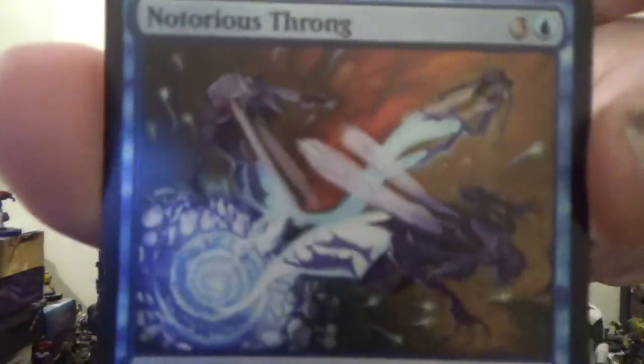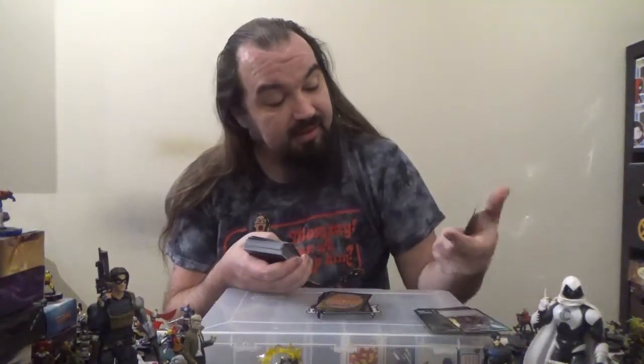Next up we have Notorious Throng — a rogue tribal sorcery for three colorless and one blue, with a Prowl cost of five colorless and one blue. Create X 1/1 black Faerie Rogue creature tokens with flying where X is the damage dealt to opponents this turn. If this spell's Prowl cost was paid, take an extra turn after this one. Wow.